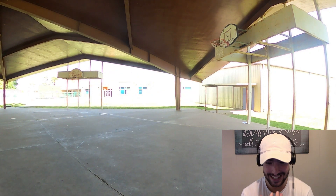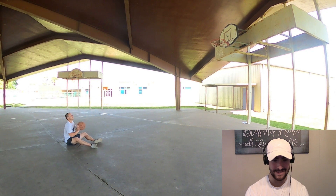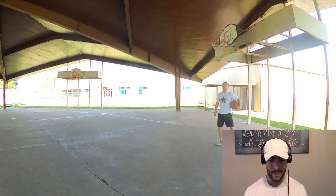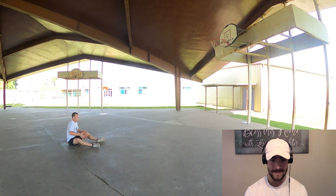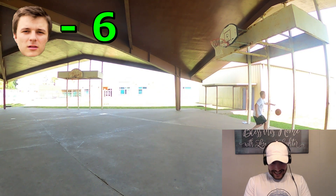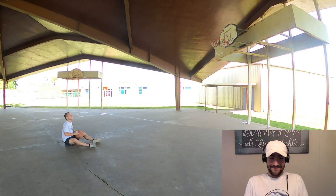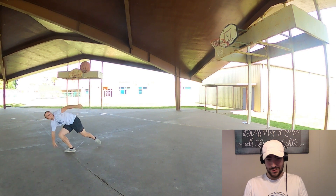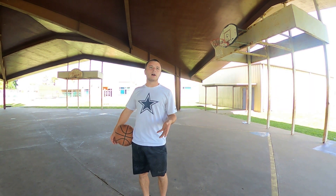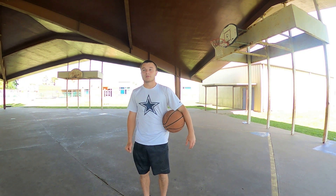Come on! Zero for two. Current score is still four. Total score is now five. Now I'm kind of getting scared. One for five on regular free throws. Three for five underhanded. Now I just got two. Total score is six.